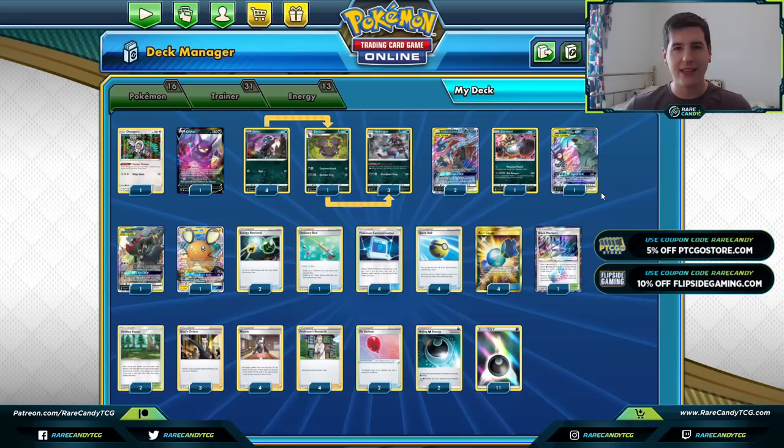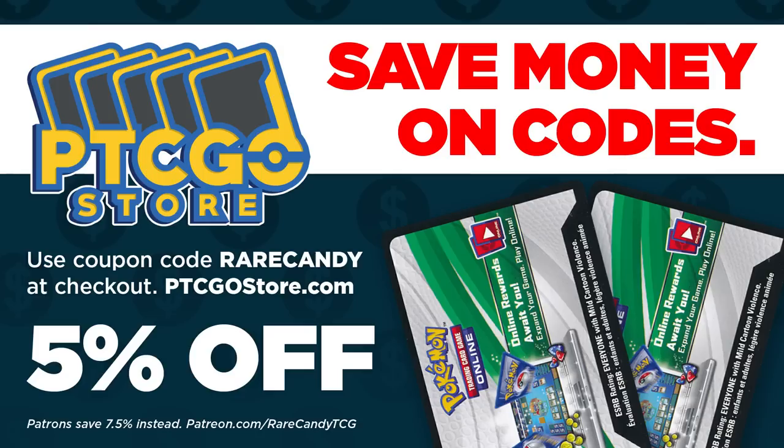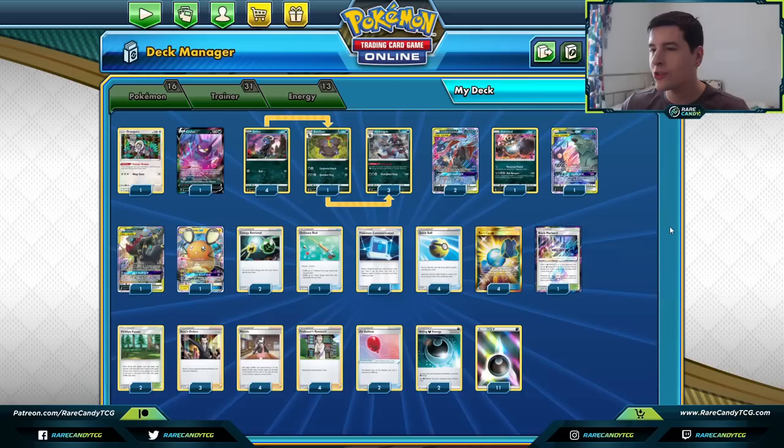Before we get into the rest of the deck, be sure to smack that like button to help beat the YouTube algorithm. If you need any cards to complete this deck or any others, head over to ptcgostore.com and use coupon code RARECANDY — all caps, one word — to save yourself some money. Our patrons have their own exclusive discount code for an even bigger discount, so check out ptcgostore.com.